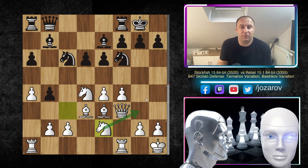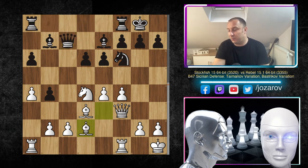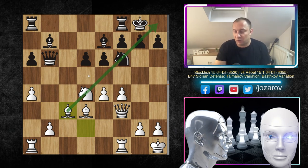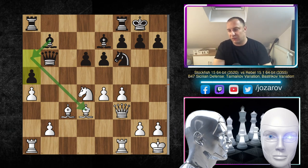We have Nd4, Nxd4, Qc7 — Rebel finally connected the rooks. Now Bd2, Stockfish attacks the pawn, Qb6, c3, bxc3, and now Bc3 — Stockfish found a beautiful way to reroute the bishop to a better square. The bishop now indirectly targets the g7 pawn. Now e5 or even f5 could work — waiting for the right moment. Both bishops are lined up against black's king. Then a5 — Rebel plays this to get rid of the light-squared bishop, maybe with Ba6.